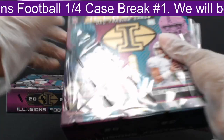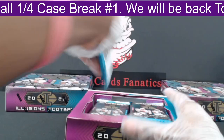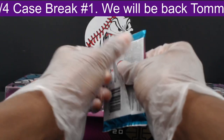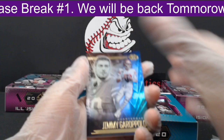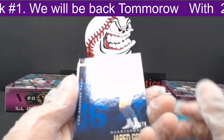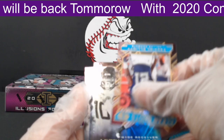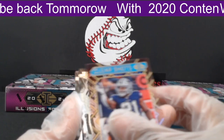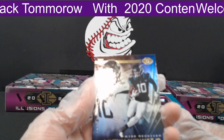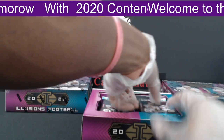On to the second box, first pack. We have a Jimmy Garoppolo out to the 49ers. Then a Jared Goff blue parallel, numbered 51 of 75. Then an Ezekiel Elliott Clear Shots insert out to the Cowboys. A Laviska Shenault Jr. out to the Jags, and a KJ Handler out to the Broncos.